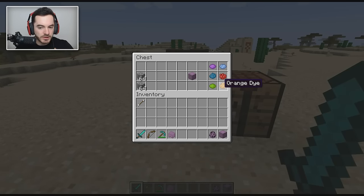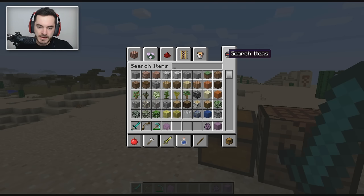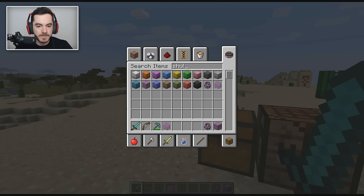You should also be able to combine it with dyes to make it any color you want. Unfortunately that seems to be bugged at the moment, but you can access colored shulker boxes in the creative menu if you really want one.